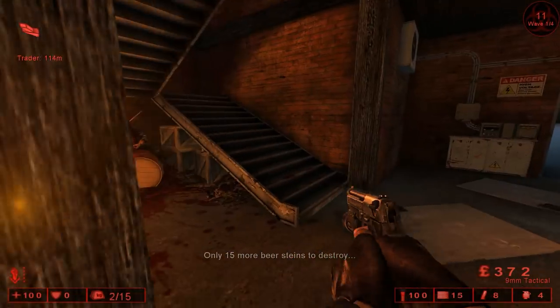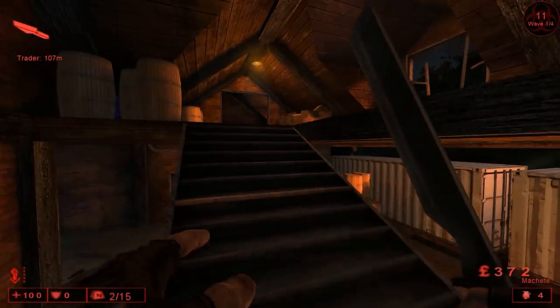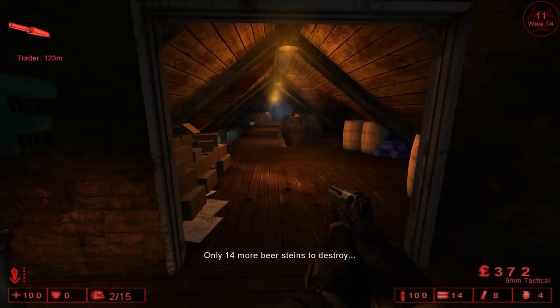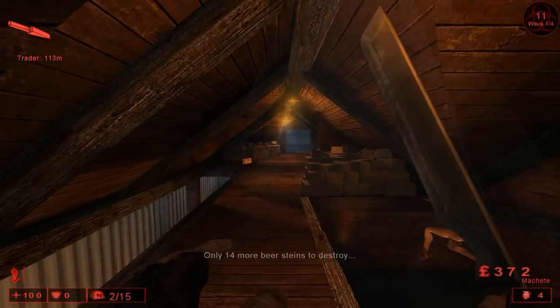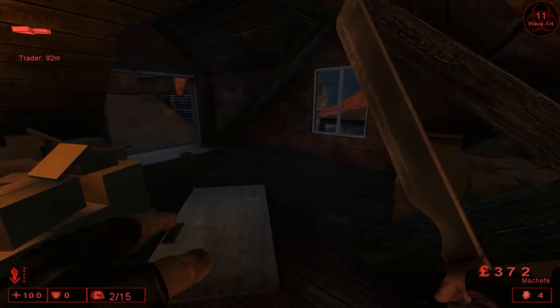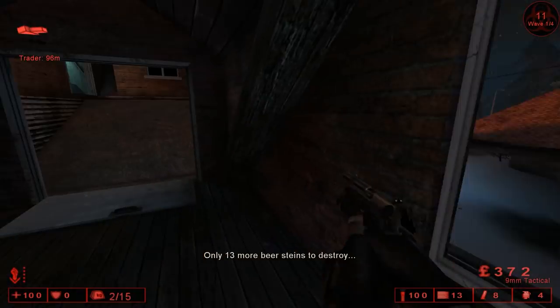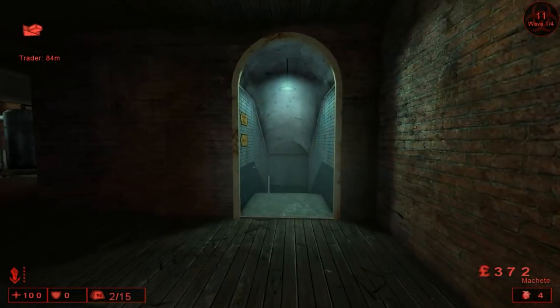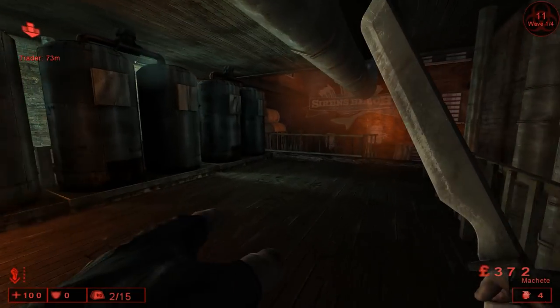That one is in the middle of some barrels. Go up the staircase and keep moving forward and destroy that one. Turn around, go over to the long hallway, and you will find one right here. Okay, we got 13 more, so follow this path and go through the door.